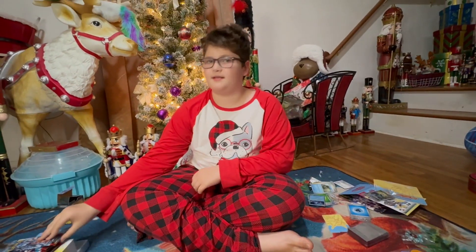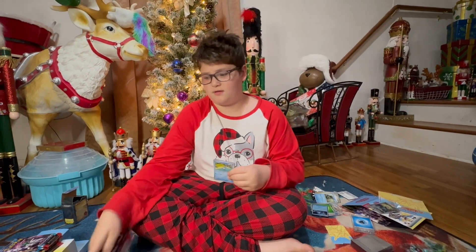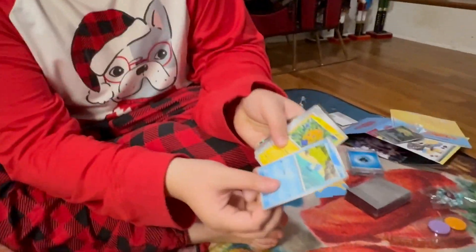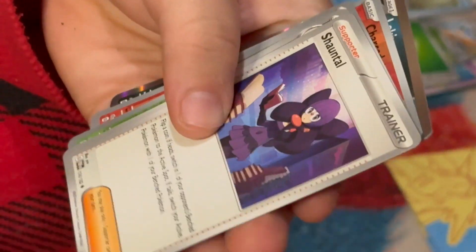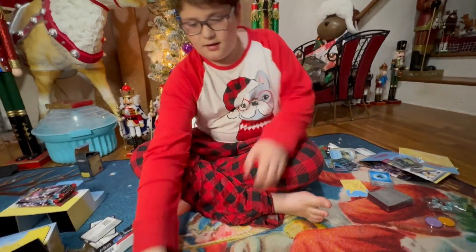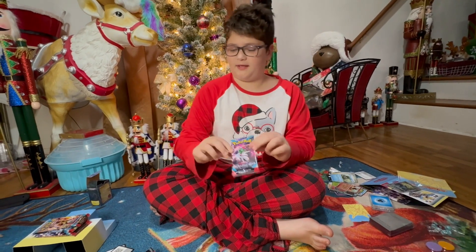On to the next pack. Code card. All right, let's go: Horsea, Joltik, Loudred, Remoraid, Garbodor, Nimble, and then a holo. Nothing great so far, guys.